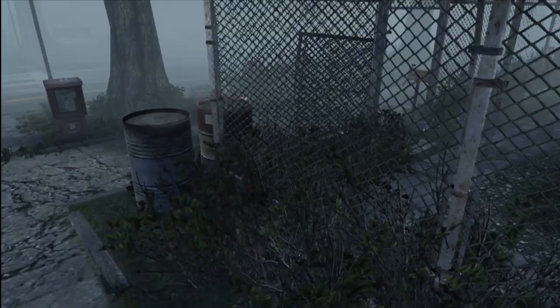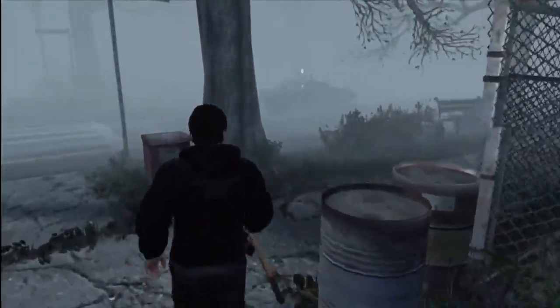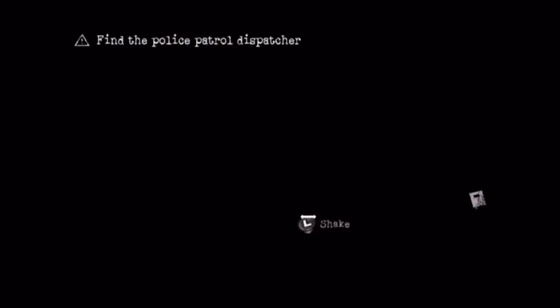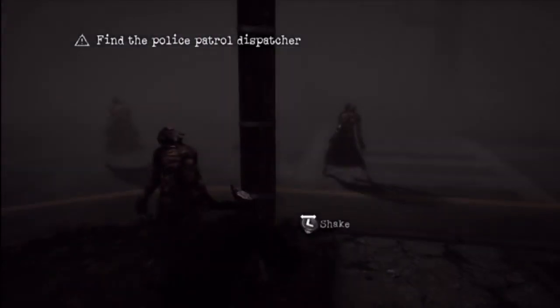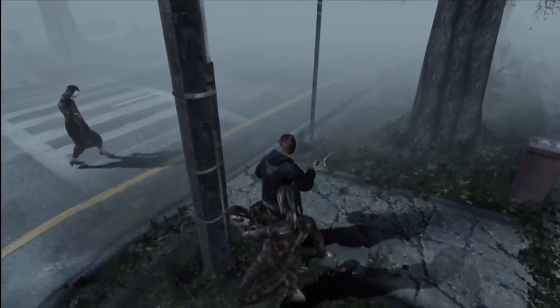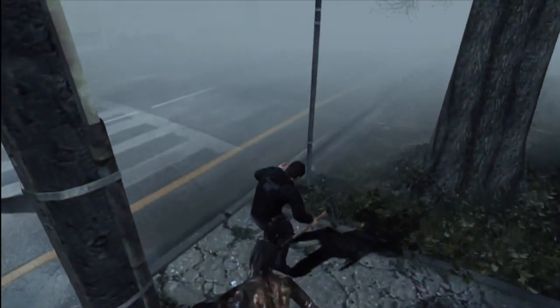Hello everyone, Jeff from RespawnStudios.com here with my first Silent Hill Downpour walkthrough. Now I've seen a few guides up for this achievement, which is the first side mission — All Points Bulletin — where you have to call back the cop cars that roam the town and send out these droves of enemies.